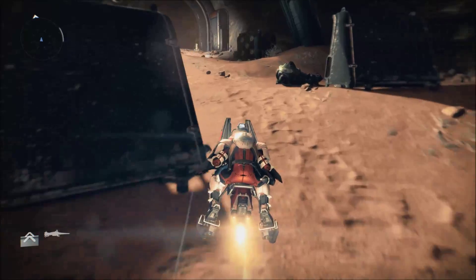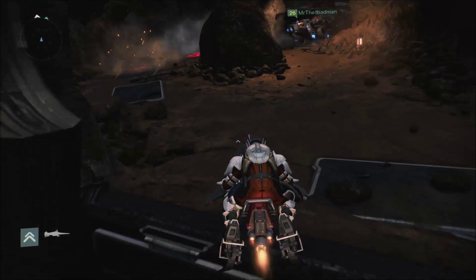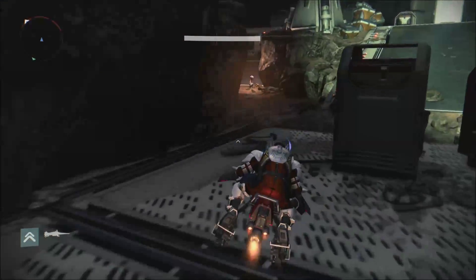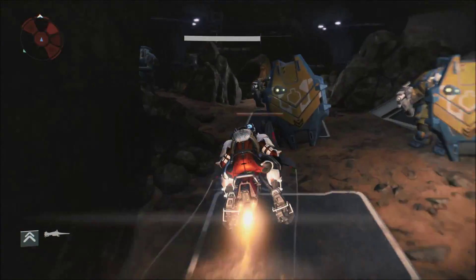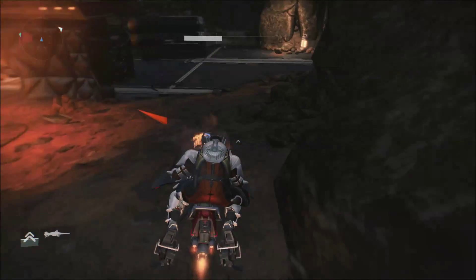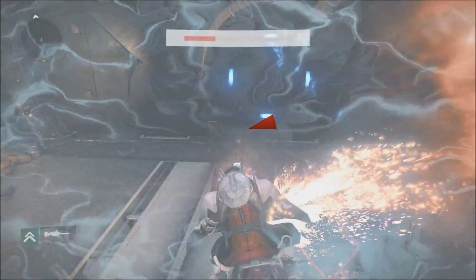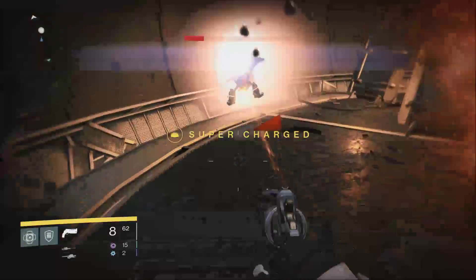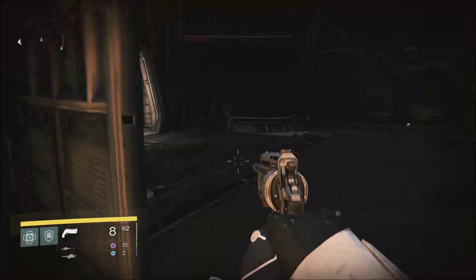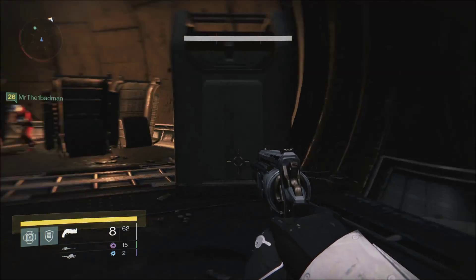The nightfall mission either gives you ascendant stuff or exotic armor. So once you get to this point I suggest you just blast through it. Don't even kill the guys if you're high enough level. Just go ahead and shoot through like I did here, but be careful — make sure you don't blow up like I almost did. Just try and get out of that room as quickly as possible because you don't want to die. It is a respawn zone so you can respawn as many times as you want and you don't have to worry about dying.